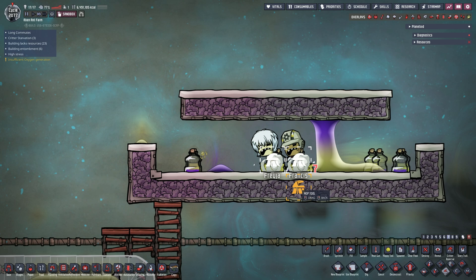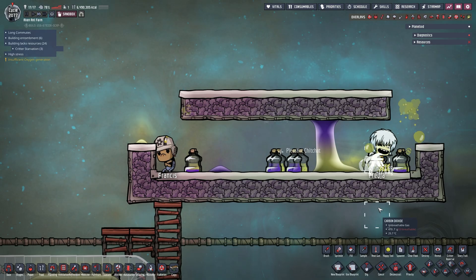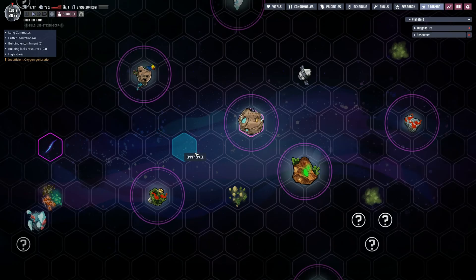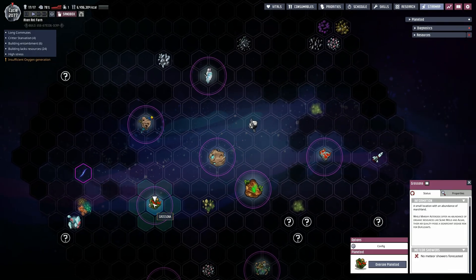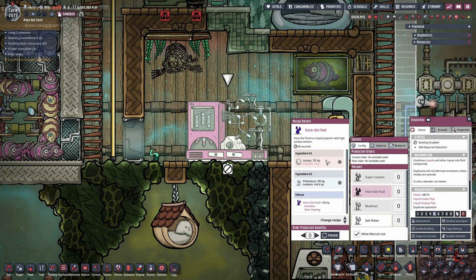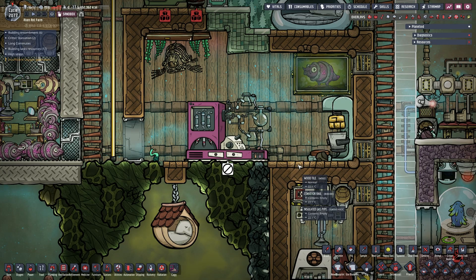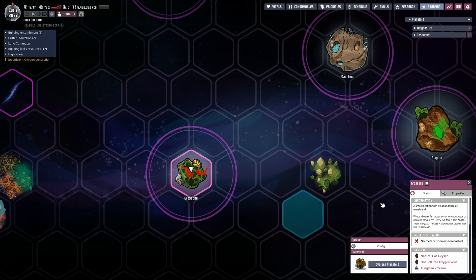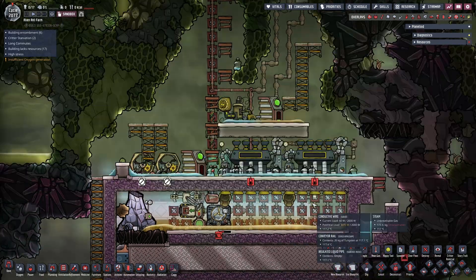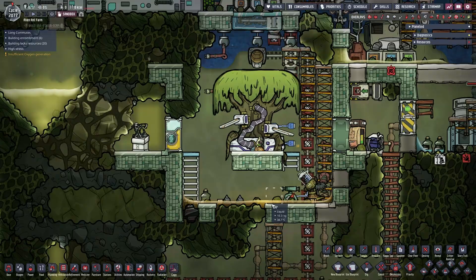Quick side note: everything I will say next about space travel to other asteroids only concerns the Spaced Out DLC, but there's no difference in terms of materials and recipes. In Spaced Out you have a hex-style star map and can land on asteroids and build additional bases there; in the base game you can send rockets to space but can't interact with other planetoids. To make viscogel, you need 65kg of petroleum and 35kg of isosap, which you get like any other space material in the base game, but in Spaced Out you can only get it by finding the marshy asteroid and giving dupes' food to a sentient tree called Experiment 52B, then heating the sap it produces to 125 degrees.